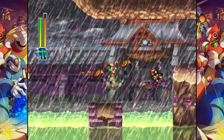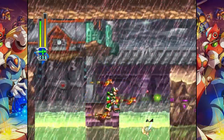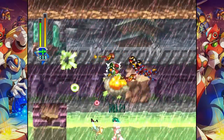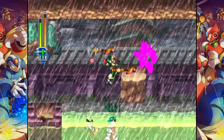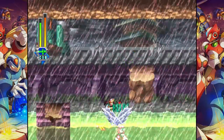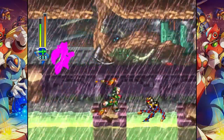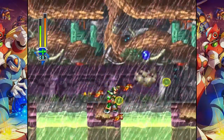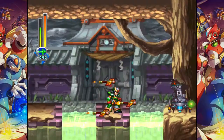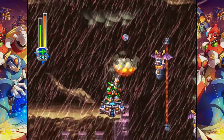When we beat Rainy Turtaloid here it's going to affect Commander Yamark's stage and Ground Scaravich's stage — which I'm never going back to anyway, so it doesn't matter. The effect is that it causes gusts of wind to blow you around in some areas of the stages. The floodlight effect — pitch black with the floodlight — and the fly ones are by far the worst ones in the game. I should not have to deal with the floodlight effect though, but I think I almost definitely had to deal with the flies.